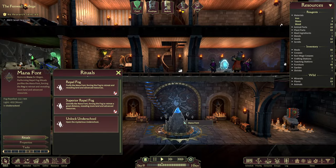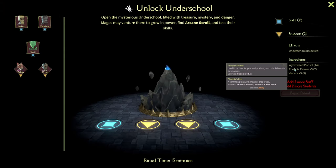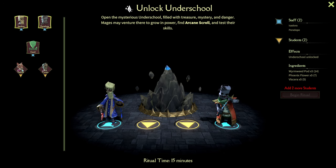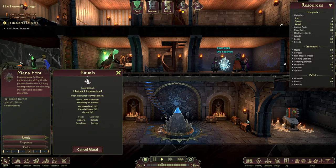So let's unlock the Underschool as the first thing. You require a wormweed pod, phoenix flower, viscera, two staff, and two students. We're going to add these ingredients into the magical concoction, and then the ritual will begin to unlock the fun zone.